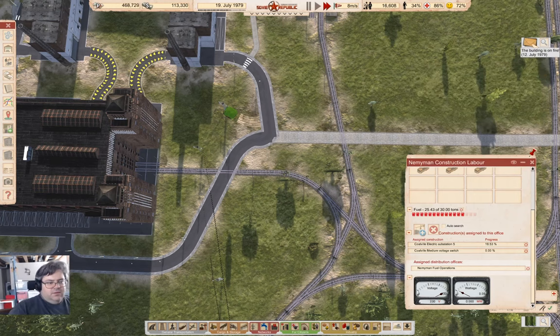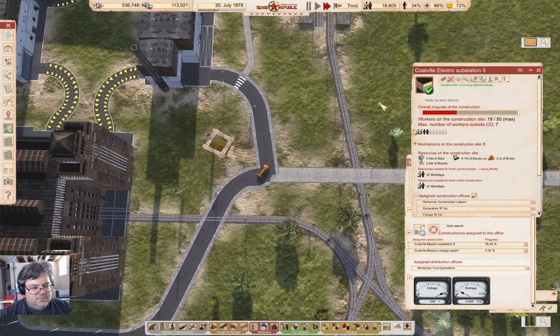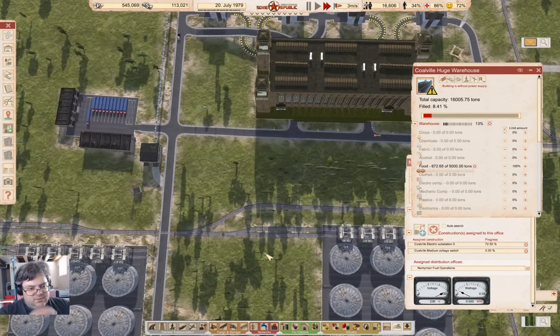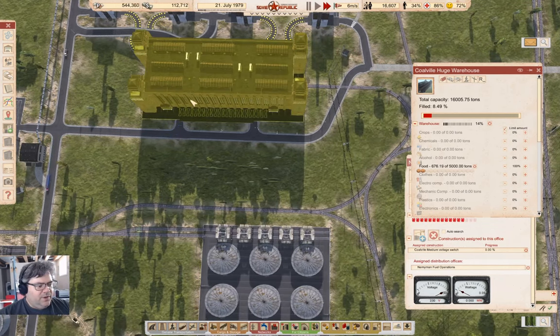Let's do that, and we'll assign that. So now we're waiting on a substation up here, just waiting for labor, which is on the way by the look of it. There it is. There we go. So that gets constructed.